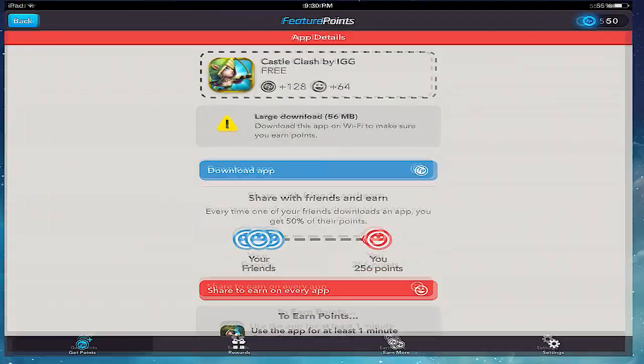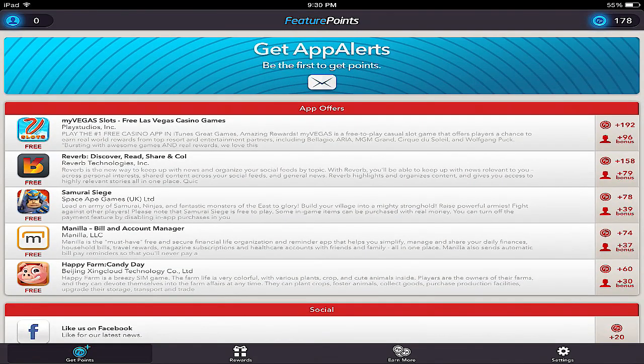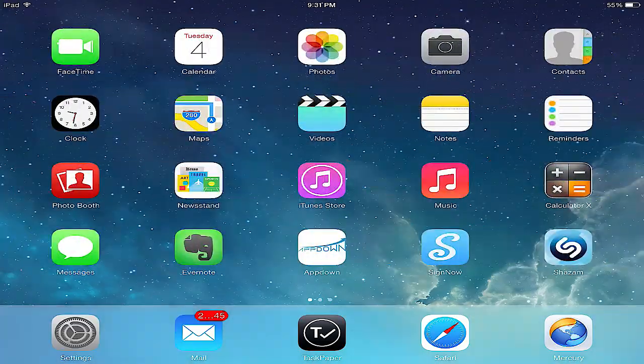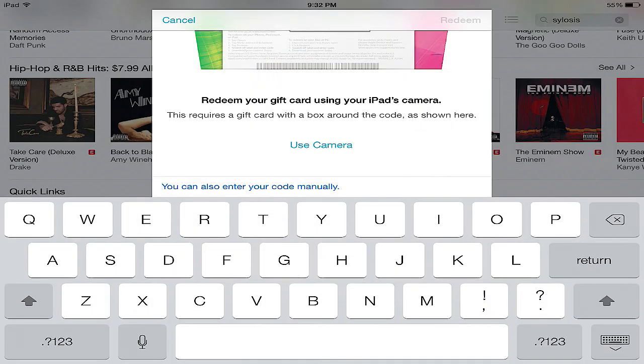When you go back into Feature Points, check your score and you should automatically be updated for the points you earned. How do you get gems? Easy — once you choose the reward you want, they will email it to you in your inbox.